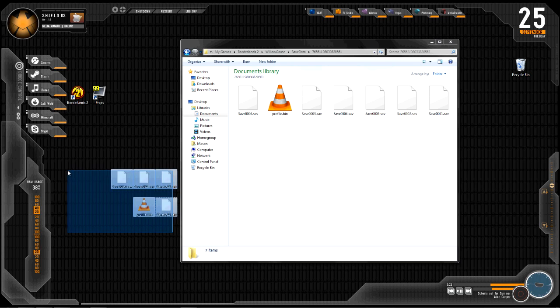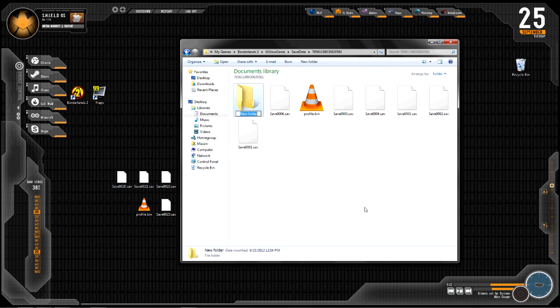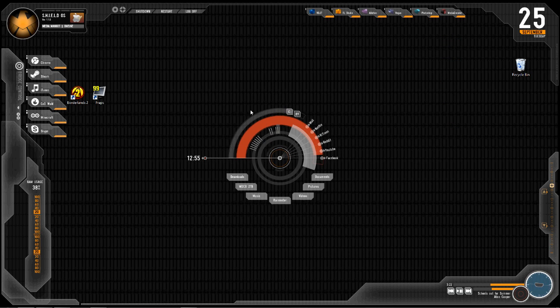Copy everything, highlight it all — but don't do that yet. First make a new folder and label it 'oldbin'. Then drag your profile.bin that's currently in your save data folder into the oldbin folder. Toss everything into this folder and that will load up all the saves and put your modded profile in there. Once you launch Borderlands, you'll be all set to go.